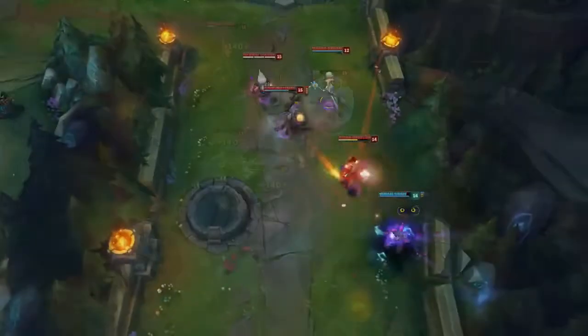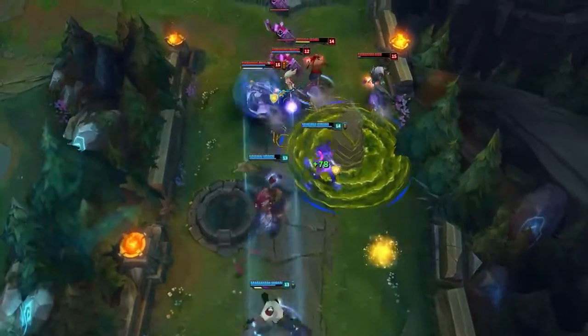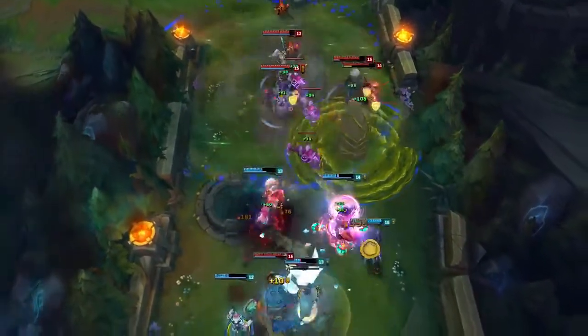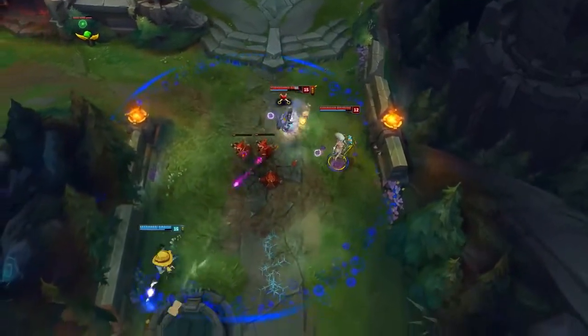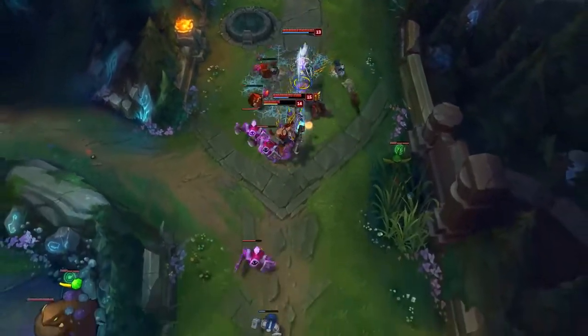The meta is getting a little bit slower and tankier, and Jinx is way better. Infinity Edge into Runaan's is an insane amount of damage, probably one of the highest potential DPS in teamfights. Your passive, the get excited thing, is so overpowered. You get one kill or assist, and suddenly nobody can hit you and nobody can escape you.